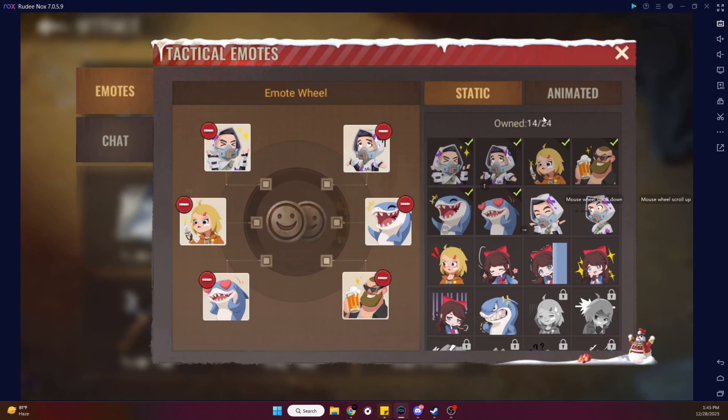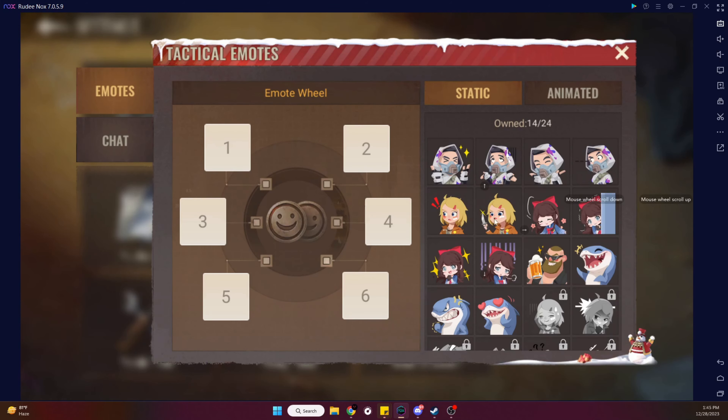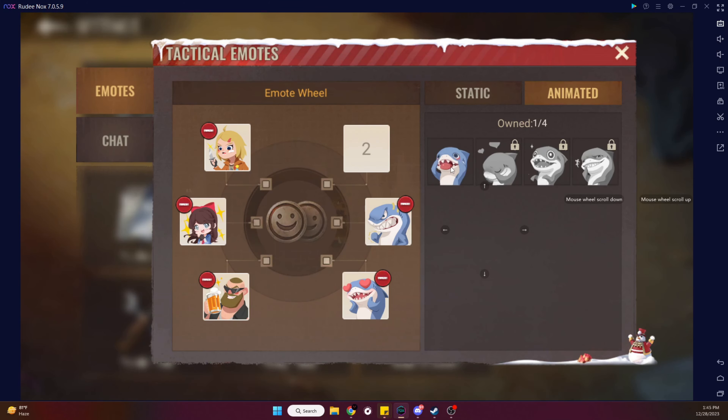Hey Survivors! We are getting a new feature called Tactical Emotes. We can assign 6 emotes or chat responses in this wheel. There is also an option to disable the Tactical Emotes.